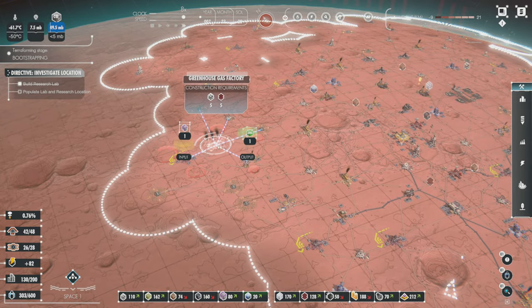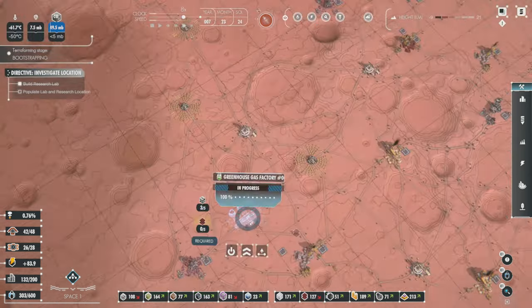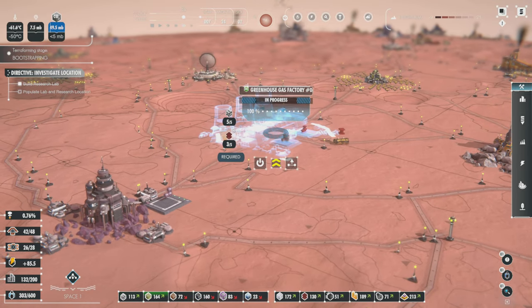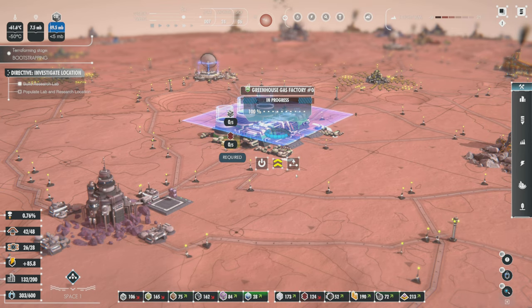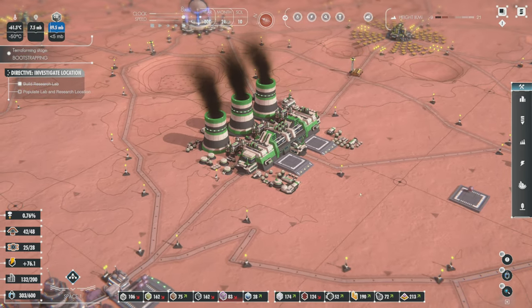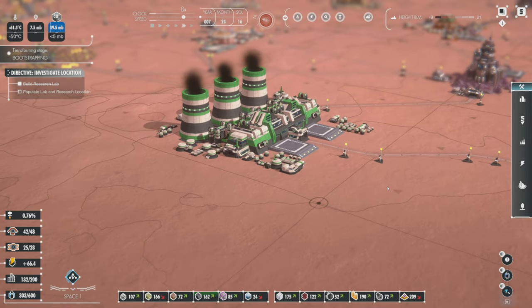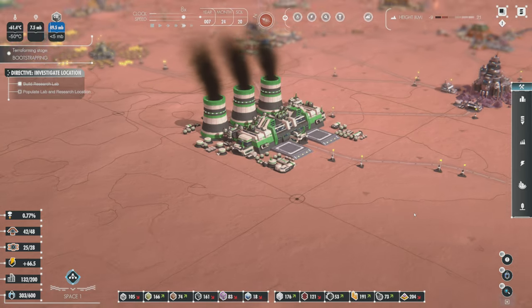I'm going to take this and pop it right here, and we can do another one too — how about one over here? All this is going to do is take chemicals and burn them right next to a chemical factory. The building models look really cool in this game — I know they're not proportionally sized, but they're really well done. Big greenhouse gas factories. Two of them.